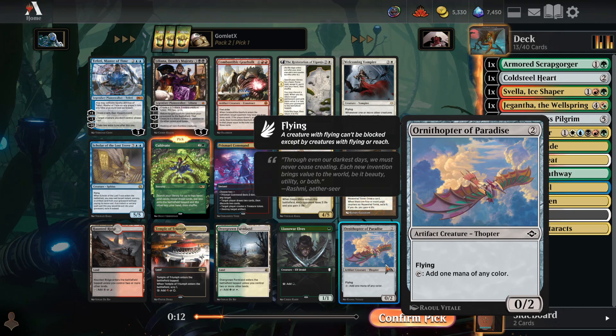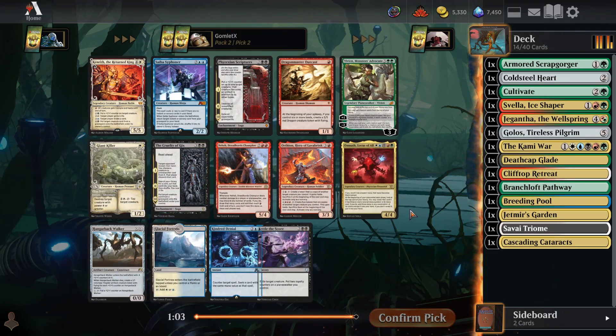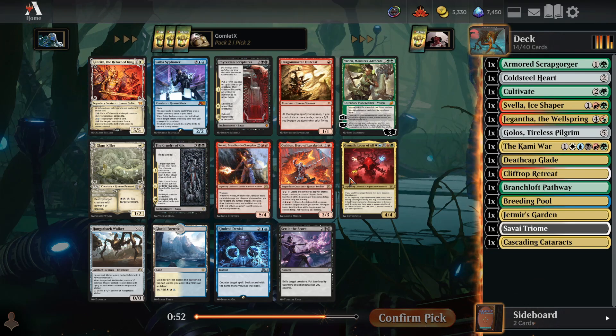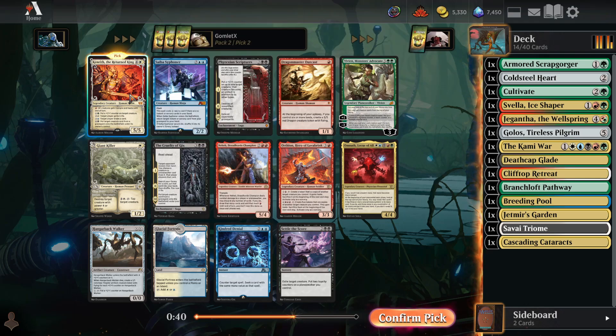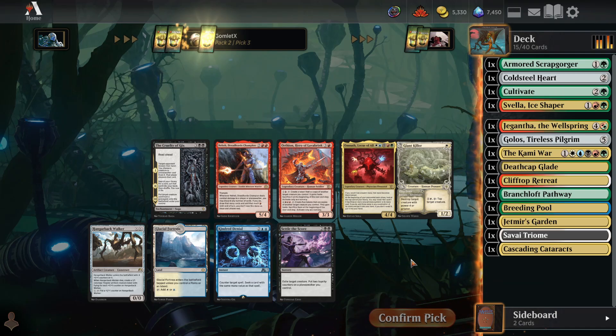I super like Cultivate, but I think it's also impossible to wheel it and just a little better than Ornithopter of Paradise. Omnath Locus of All — come on in! I could try to start wheeling 5-color cards, but I guess I could take Kenrith and wheel Omnath. Omnath is much harder to play than Kenrith, because two or three color decks can play Kenrith and just use a few of its abilities. So I'll take Kenrith — and we'll see if Omnath comes back to us.